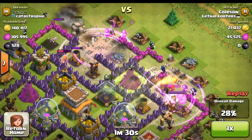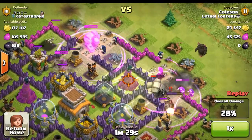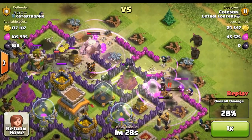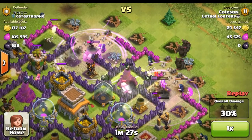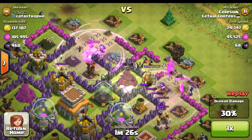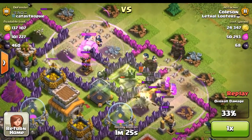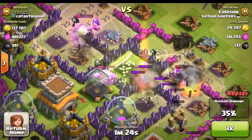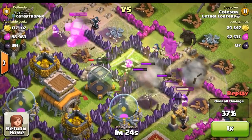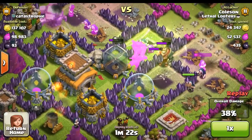This base stands no chance as the mighty pekkas come in from the top — three in total, ready for mass destruction. Make sure that jump spell is perfectly leading towards the town hall, otherwise this attack could fail. After the pekkas come the mighty heroes. The golems and the wizard from the east move in towards the center of the town hall, followed by the pekkas after that perfectly placed jump spell.